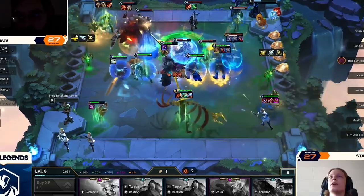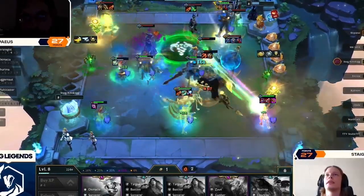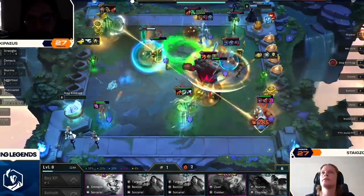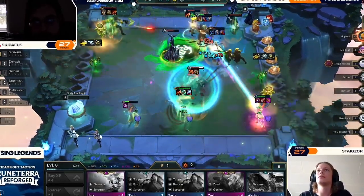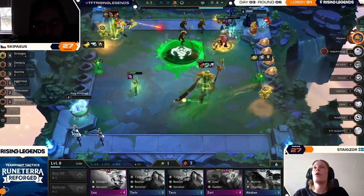Let's move on to the most explosive lobby of the final day, with four reroll compositions making it into the top four. In the final showdown, we'll see Stegzor run it back with Strategists and a shiny three-star Azir against Skippeus, who not only managed to find a three-star Akshan, but a three-star Shen as well.